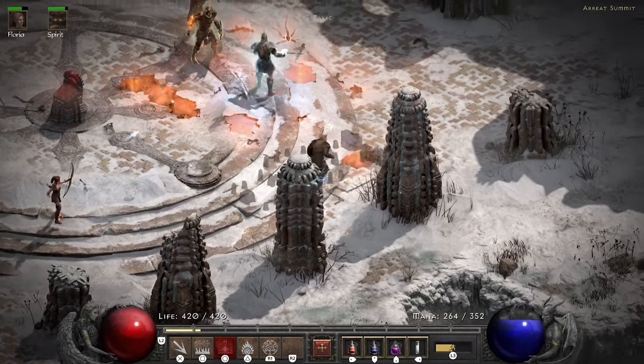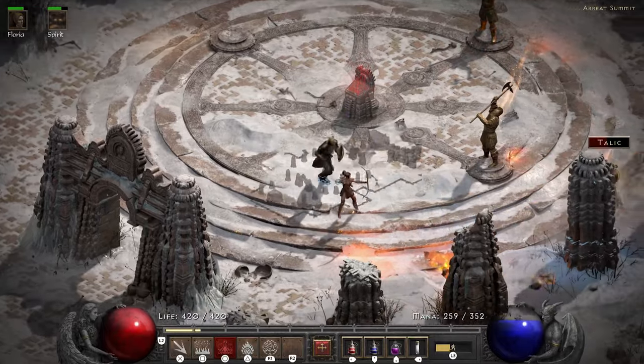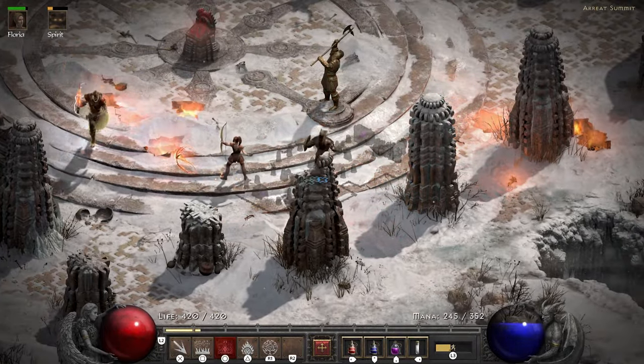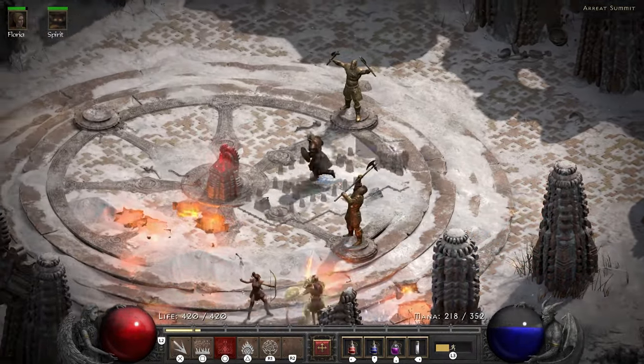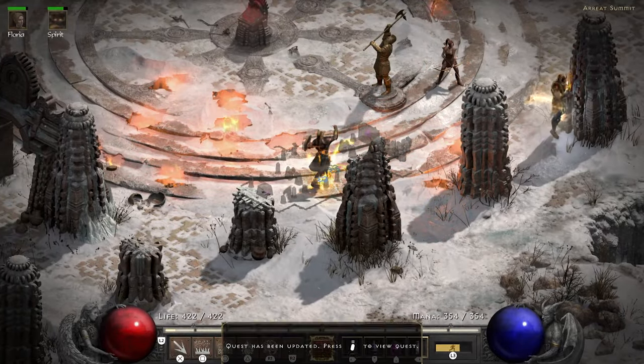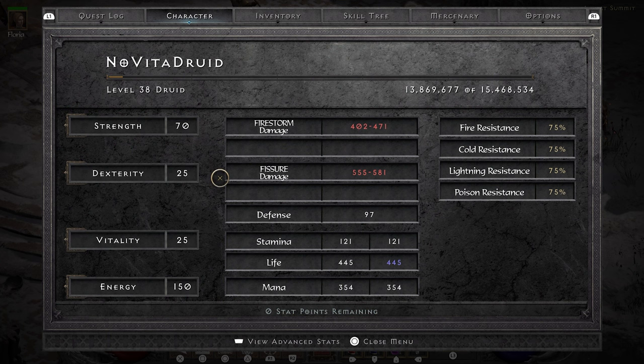This however drops me below the required 21 dexterity for the Blood Crescent. Luckily the Druid starts off with 20 dexterity, so I'll just put a point into dex on my next level up. Me and my perfect life pool amount make it to the Arreat Summit. The Ancients fight goes smoothly — Fissure murders them so much that they die trying to attack Flavie and my Oak Sage while neither ends up with much more than a small scratch. Using the level up from the Ancients fight I put a point into dexterity — this was the most dangerous moment of the run, because I almost muscle-memoried my points into vitality, which would have failed the run.